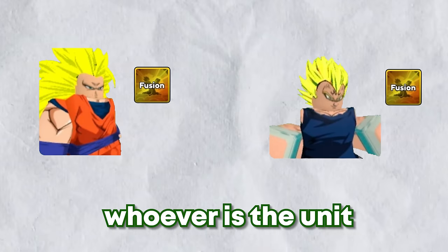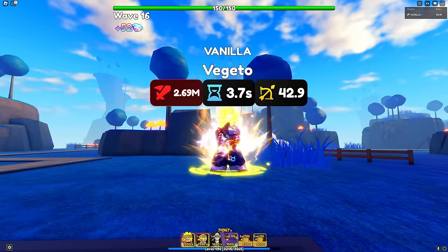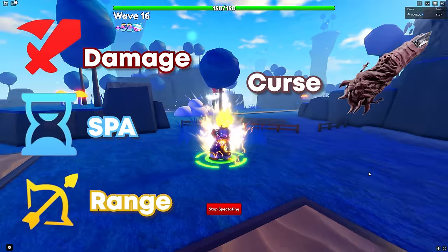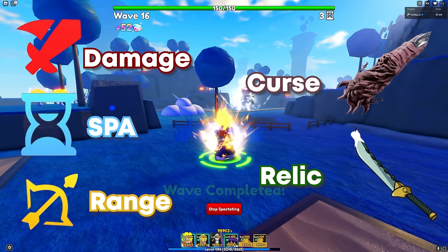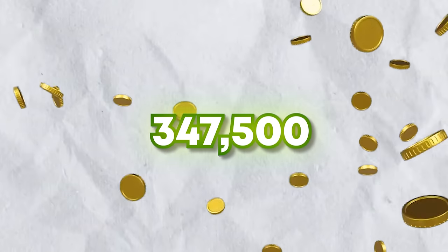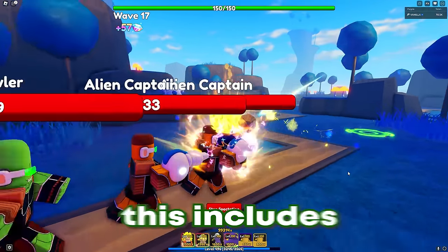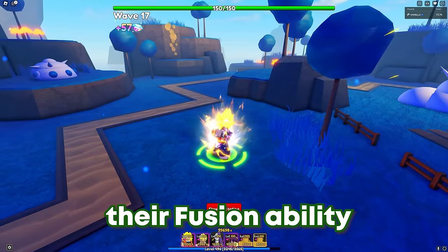Whoever is the unit you press fusion on will be the dominant unit. The dominant unit will be the one to provide Vegito's damage, SPA, range stat, curse, and relic. So make sure to trigger the ability on the unit where you have the best stats, curse, and relic. Also, you need a total gold of 347,596 in order to max upgrade your Vegito — this includes upgrading both Vegeta and Goku up until they unlock their fusion ability.